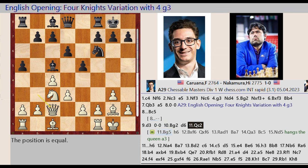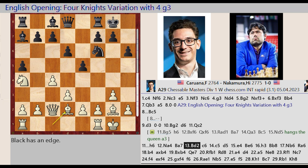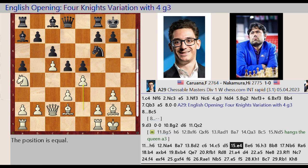Queen B3 C2, H7 H6, Knight C3 A4, Bishop C5 A7, Bishop C1 D2, C7 C6, C4 C5, D6 D5. E2 E4, Bishop C8 E6.